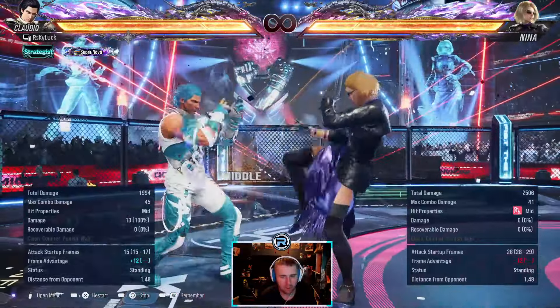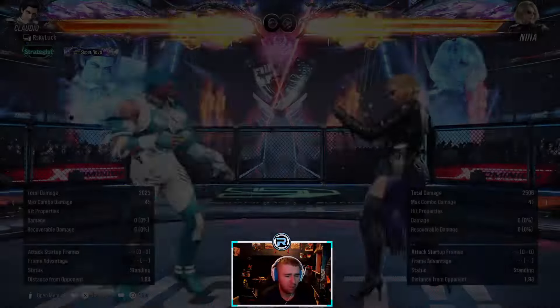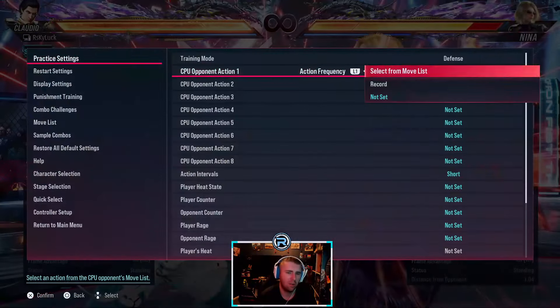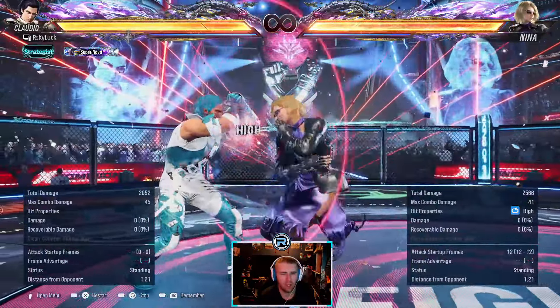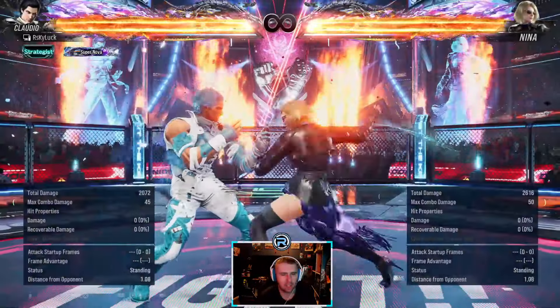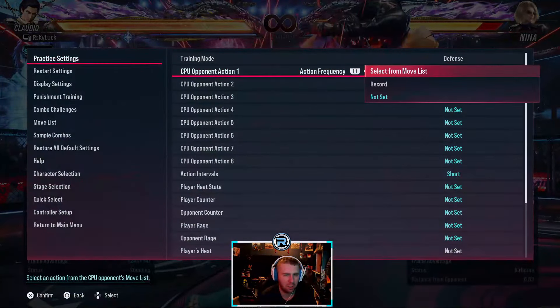This is Nina's 12-frame punish - it's only minus 12 now, this used to be minus 14. Punishable then. Last hit of this is a high, it's all natural on counter hit. You can duck the last hit but they don't have to commit - they can go into the sway sidestep thing, whatever she has.